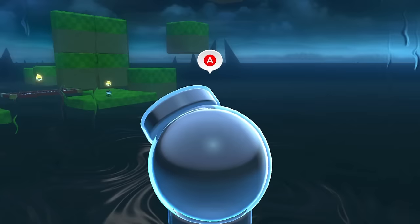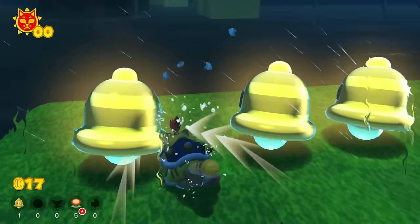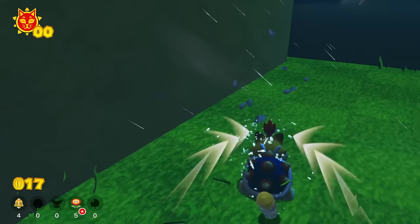Bowser Jr. is now launched over here, and here's our next power-up to get: it is the Super Bell power-up. There are some Super Bells we can get over here. We got damaged by that guy, but we can swipe at this guy like this, break through these blocks, and get to this secret area with a few Super Bells.